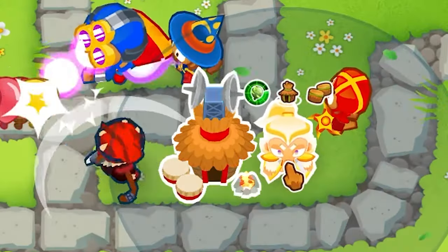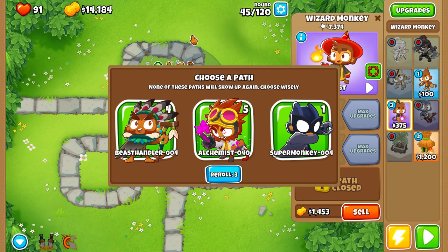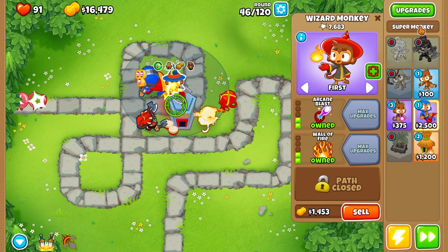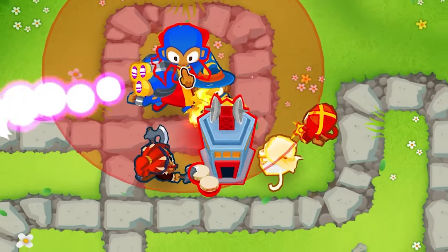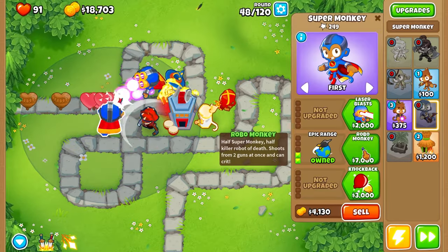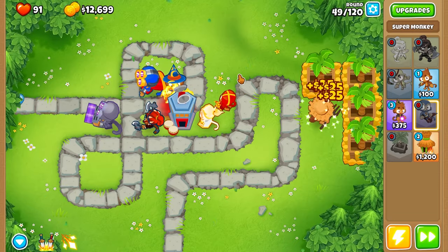These two are going to be splitting up some of the XP, but that's fine. Let's already just do an MIB. I don't want a Beast Handler. We could have the Dark Knight — reroll, baby. Super Monkey! Which tier? Attack tier. We can get Robo Monkey — Robo Monkey with Plasma Blast. That sounds nasty. Place it up front. Let's do Super Range, Epic Range, Robo Monkey, Wizard Blast, and then Plasma Blast. This guy gets all crits too — I did not know that. That's actually really good.